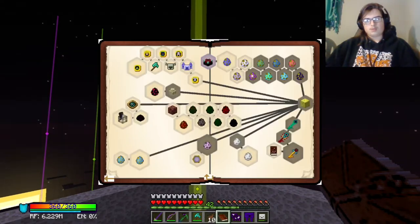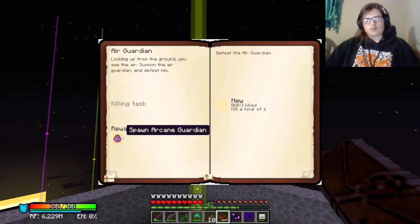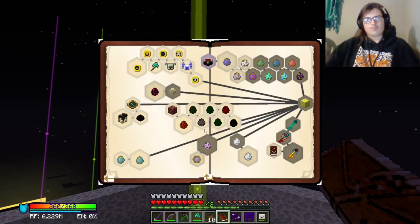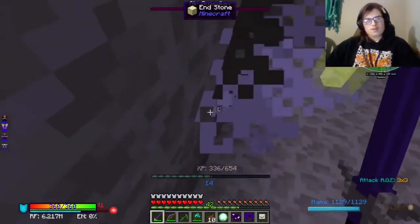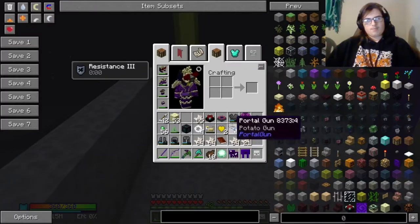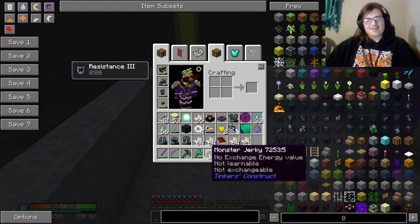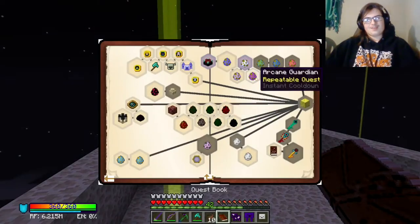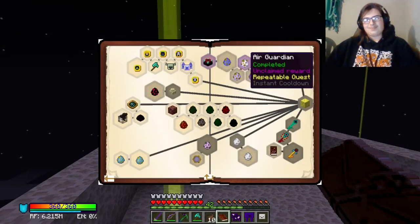I did kill it though. What the hell's going on? Come here — I killed him. And I got an infinity orb that time. That should count, right? I think that should count. I killed him with my sword, right? Wink wink. It did — it 100% did. Oh my God.